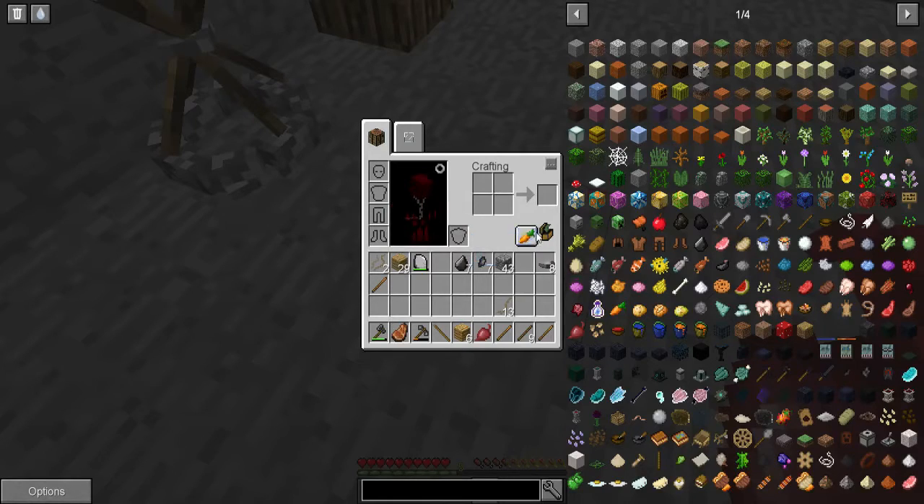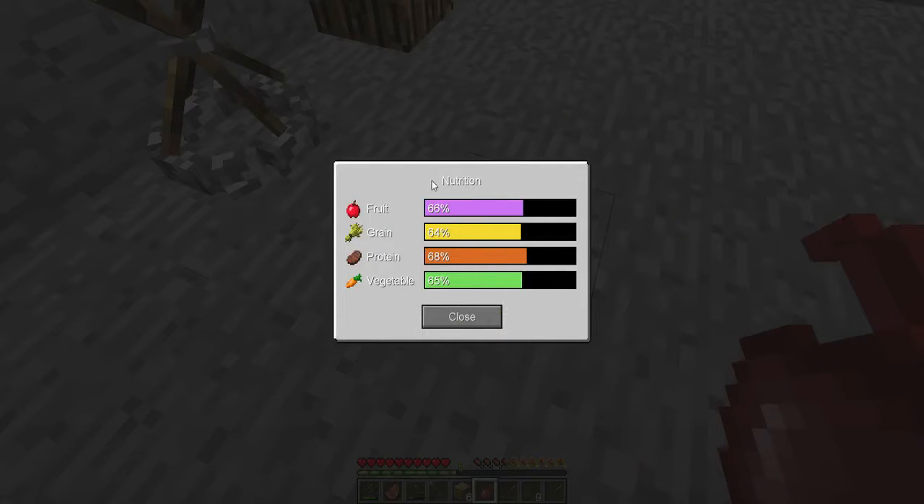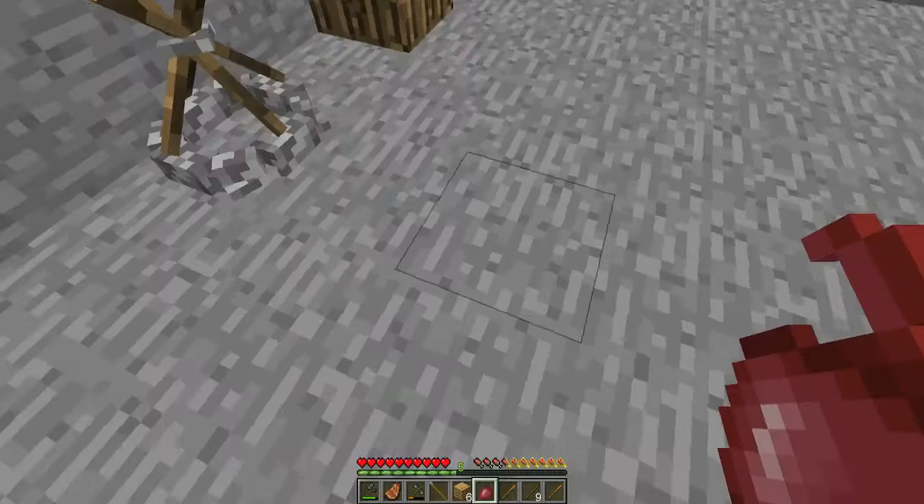From what you can see here on this carrot stick, if you press that you'll see a list of nutrition which is going to be very useful. If you have 100% on all nutrition categories it gives you buffs: 100% on one gives 2.5 hearts, the second gives 5 hearts, the third gives 7.5 hearts and a resistance buff, then 10 hearts, and the next gives plus 10 hearts plus strength — which is going to be very useful.